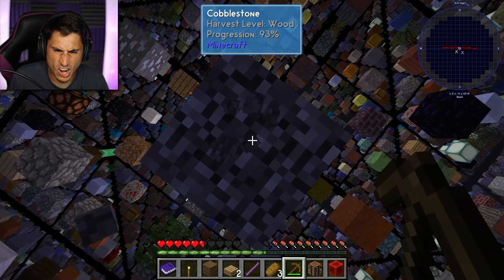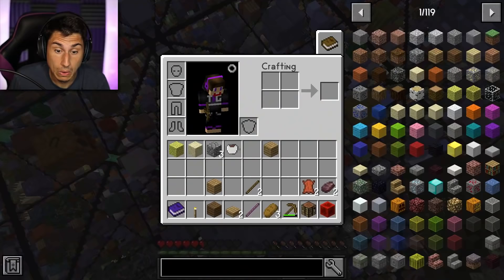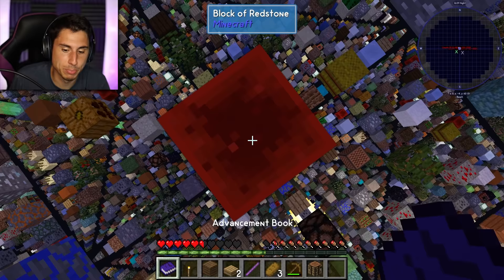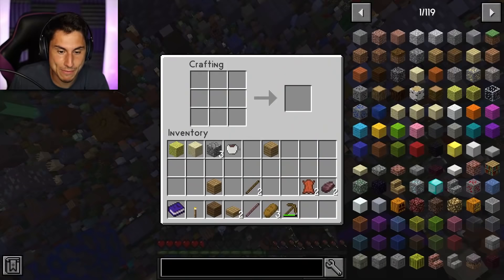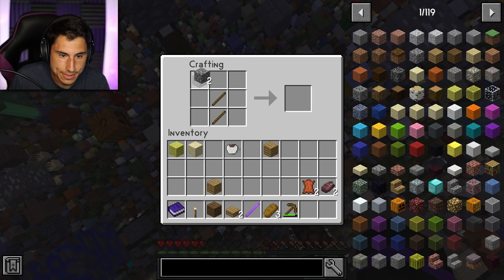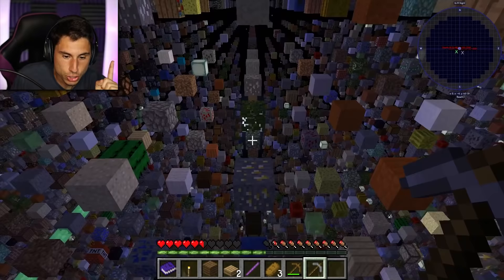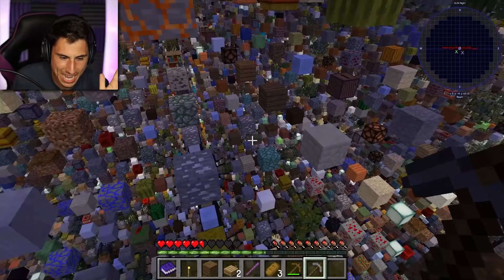I've got cobblestone there, and then I've got cobblestone here. I should have three — yes, I do. So let's jump. I didn't want to put the block of redstone down, I wanted to put down the crafting table. So let's do that. We have a stone pickaxe. Now I found gold over there, but I think I need an iron pickaxe for gold. Let's try to find some iron — there's iron right there.